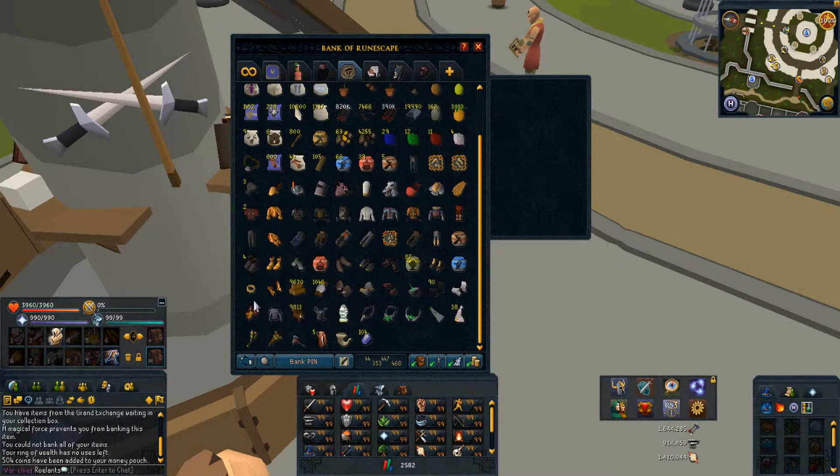Firemaking gloves, Verac's armour, platelegs for when I go kill Dagannoths. My prayer gear, and Jeweled diamond statuettes for recharging my Sceptre of the Gods.